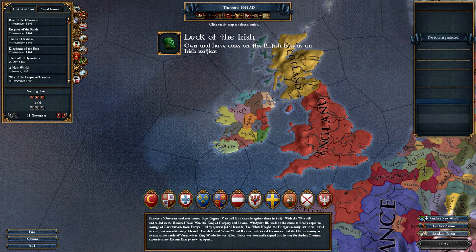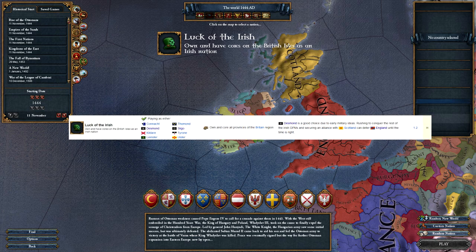Welcome to the channel. Luck of the Irish is an achievement in EU4 you can get by having cores on all provinces in the British region starting as an Irish nation. It's considered a hard achievement as per the EU4 wiki.